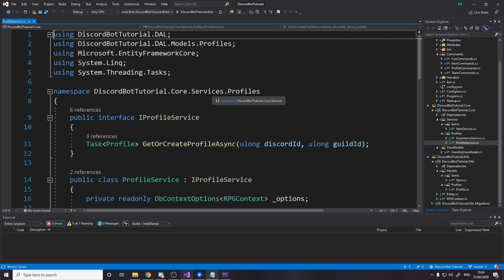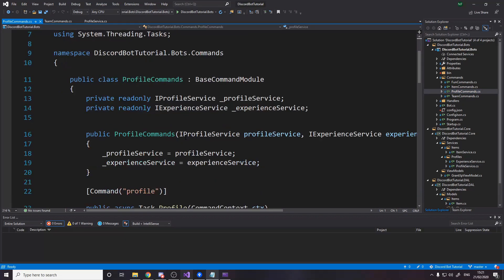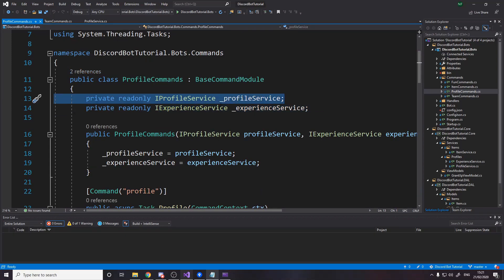For step two there's something we need to do first. When we inject our services over in our commands — for example profile commands — when we inject the profile service it hangs around in there. Right now in the constructor of a service we cache the reference to our DB context. For an API call a new instance is created for that request and disposed after. For our bot it currently caches it for the lifetime of the bot. That makes things awkward — loading a profile in one command and then again in another can cause conflicting tracking problems, requiring extra code to handle.